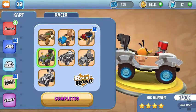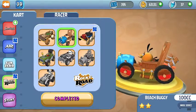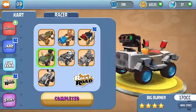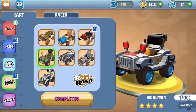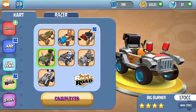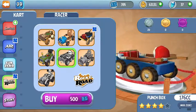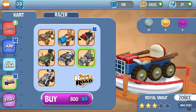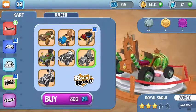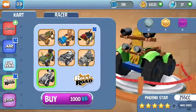We also have the Rocky Road cart, Cool Runner, Beach Buggy, Capster, and Big Burner — which actually had a different name I forget — it's one of my favorites. We also have Punch Box, Royal Snout, and Phoenix Star, which is one of the best carts in the game.